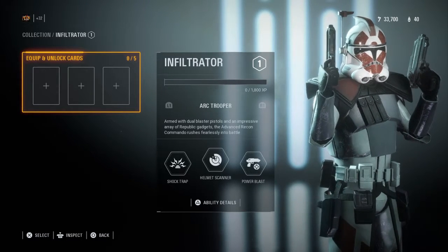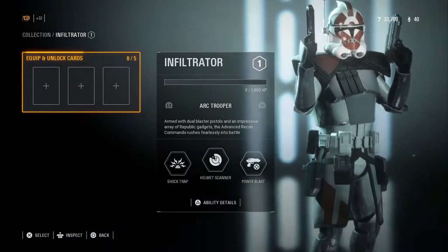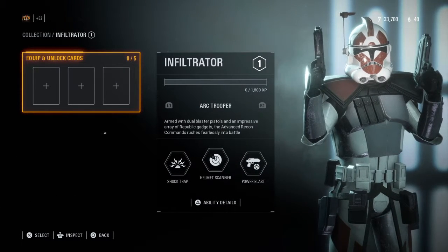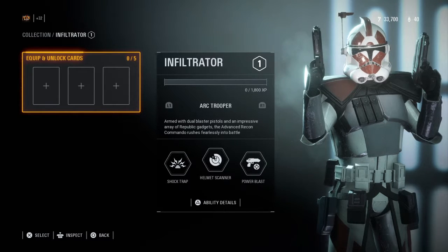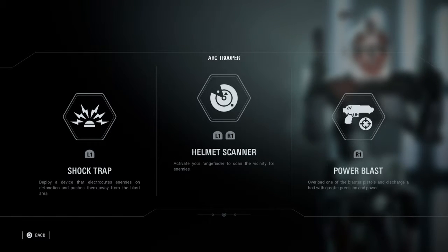Now for the ARC Trooper cards — same one, never mind. Armed with dual blaster pistols and an impressive array of Republic gadgets, the Advanced Recon Commander rushes fearlessly into battle. These abilities look sick: Shock Trap — deploy a device that electrocutes enemies on detonation and pushes them away from the blast area. Helmet Scanner — activate your rangefinder to scan the vicinity for enemies. Overload — charge one of the blaster pistols and discharge a bolt with greater precision and power.